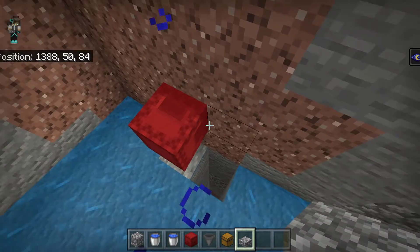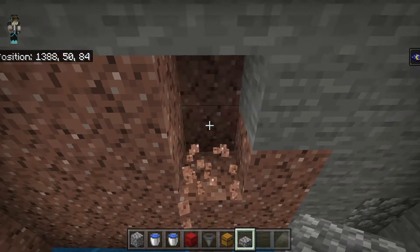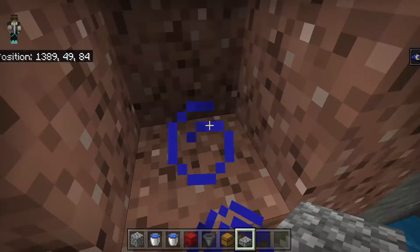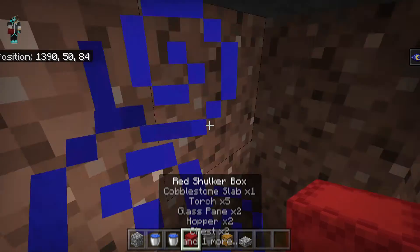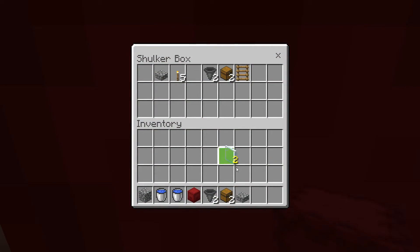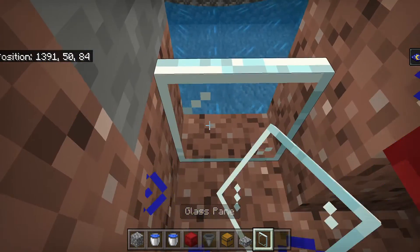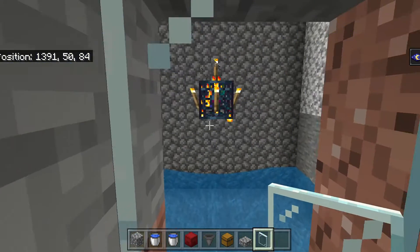Now I'm back at the top of the farm. This time I'm going to need my glass panes, but first I need to break these two blocks right here — this is where the little AFK area is. Place the glass panes right there so the zombies can't get to us, but we can AFK here for the zombies to spawn.